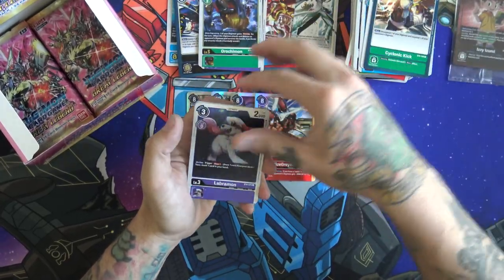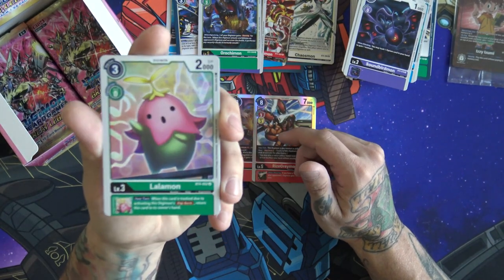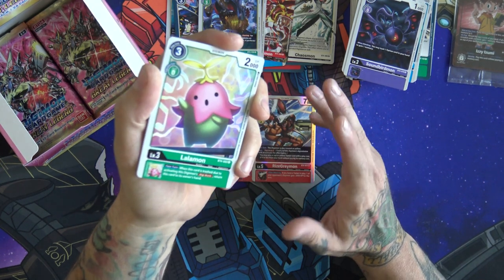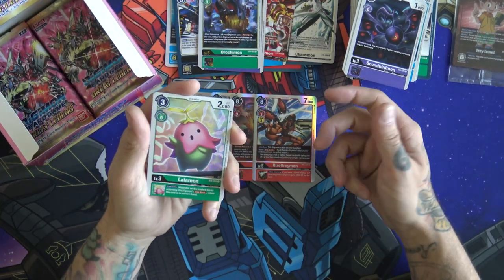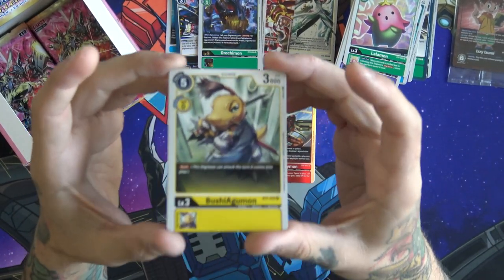Golemon, GinkakuMon, CycloneKidGalgomon. Lalamon — I love this little one. I rocked with this little thing last night at one of the tournaments, being able to Digiburst and bring this back to your hand, and then if you have enough memory, play it onto one of the new eggs that you pop with like Mimi and stuff. Oh, it is so much fun — super good little one.